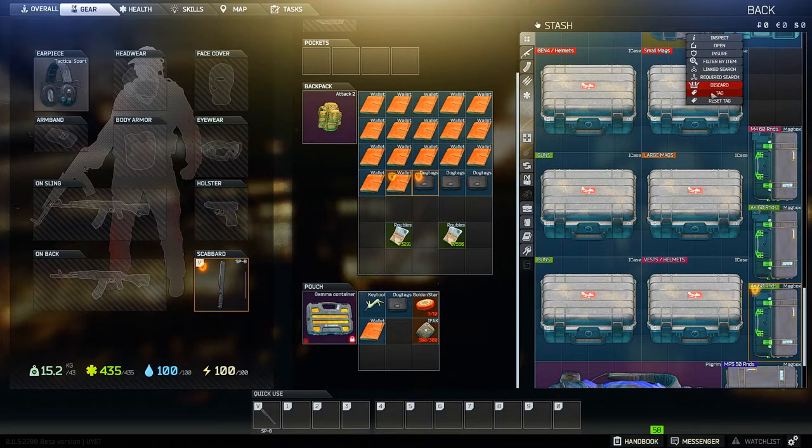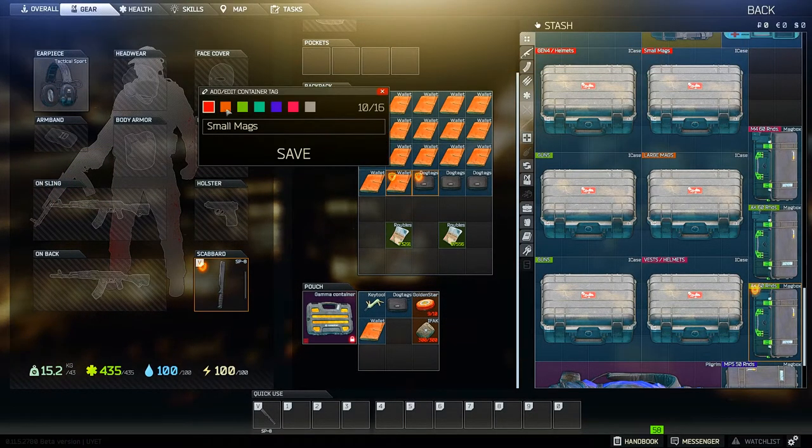You can label just about every container in Tarkov by simply right-clicking on them and pressing tag, then putting in your preferred label. This doesn't work for backpacks though.